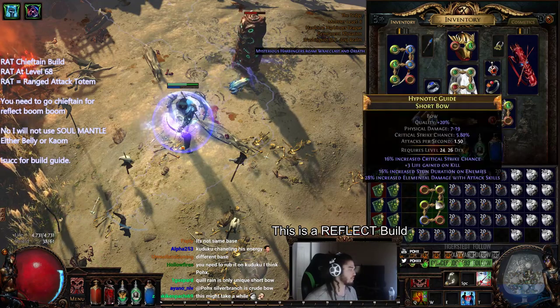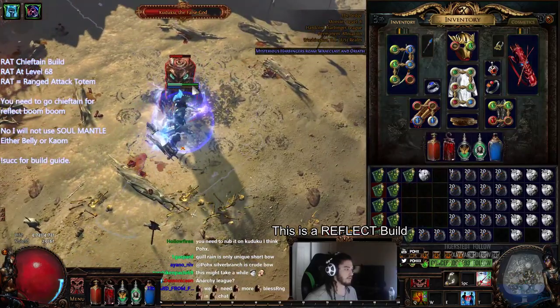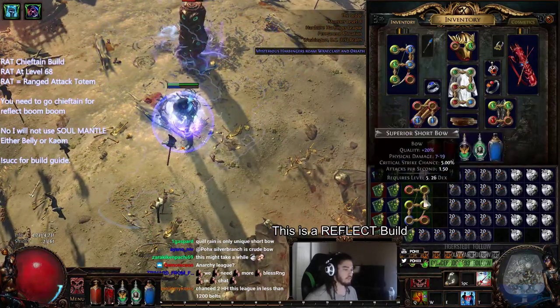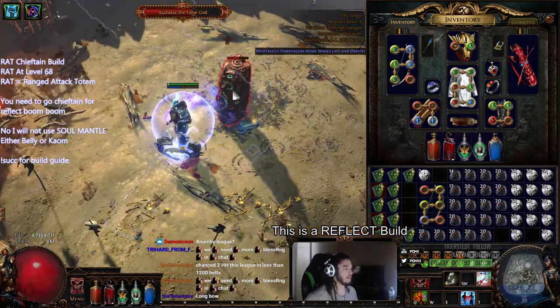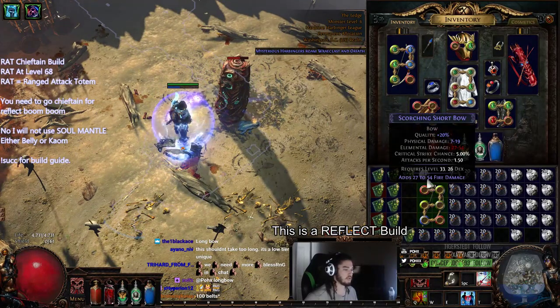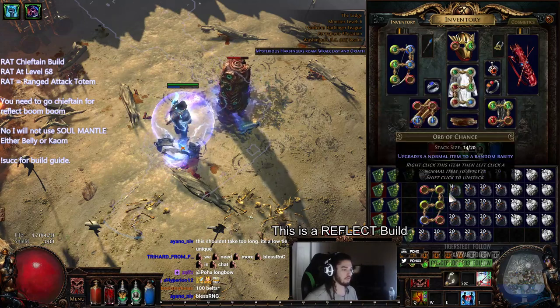What's Stormcloud? Is Stormcloud on a short bow? I need to rub it on Kaduku — here you go, Kaduku. I'll put it on the floor and you can spit on it too. It's also important we bullied Kaduku a little bit. My build at level 78 couldn't one-shot Kaduku, so I actually got him down to a third of his life. I think it's important for Kaduku to understand that I'm the boss here, otherwise he might just walk all over you.